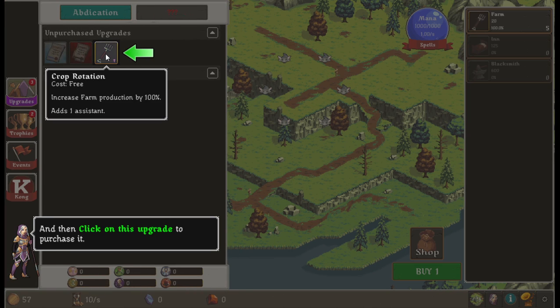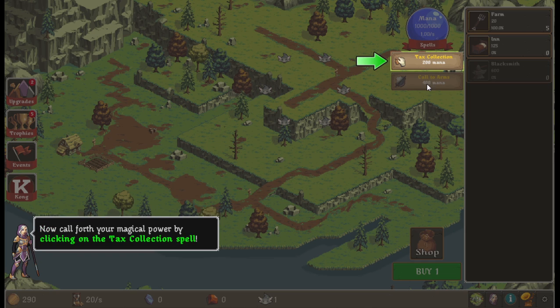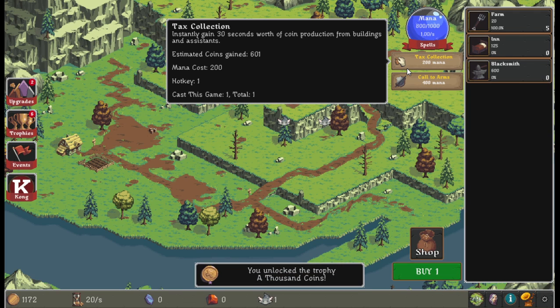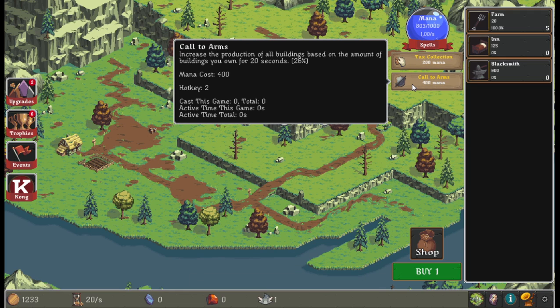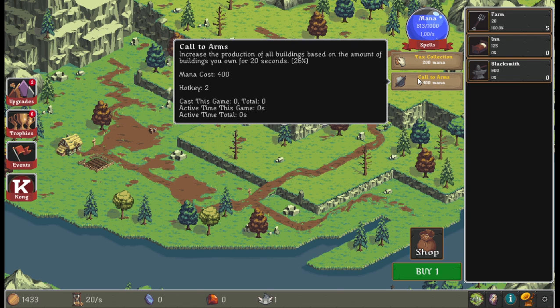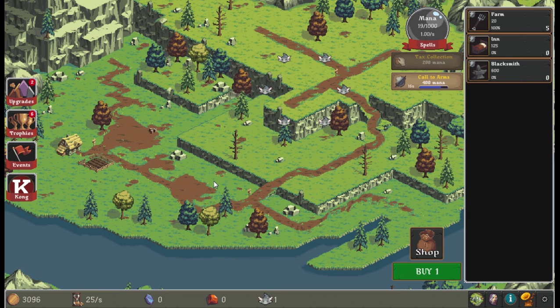There's an upgrade panel — you can upgrade your buildings. Crop rotation — okay. As the ruler you've been blessed with the power of magic, so there's mana. Clicking the tax collection spell: 30 seconds worth of coin production from buildings, estimated coin gain six. Call to Arms increases the production of all buildings based on the amount of buildings you own for 20 seconds. That gets me plenty of coins.